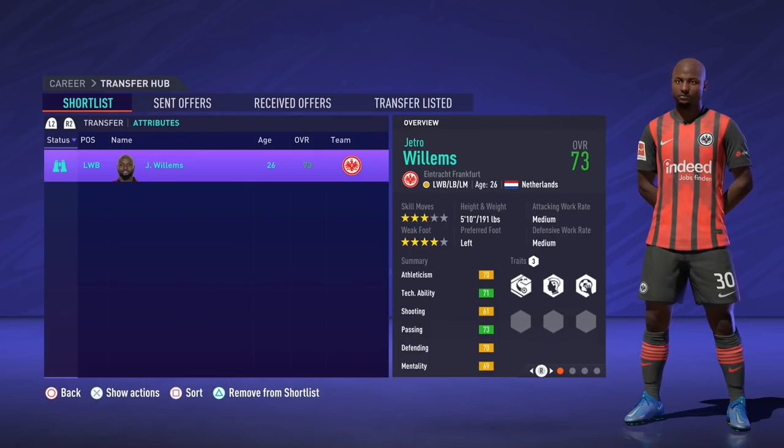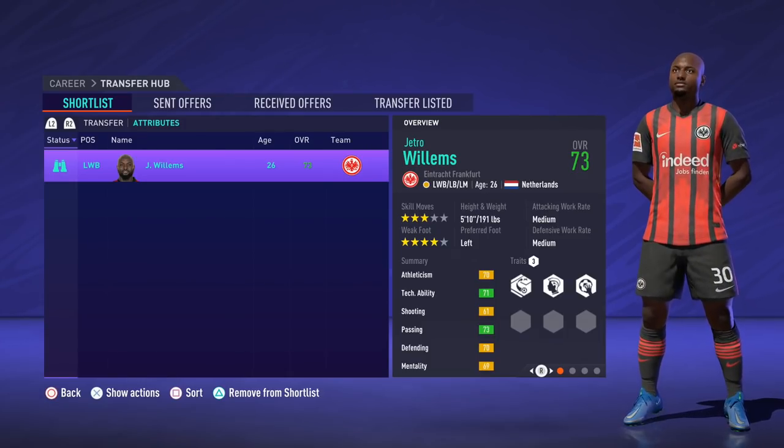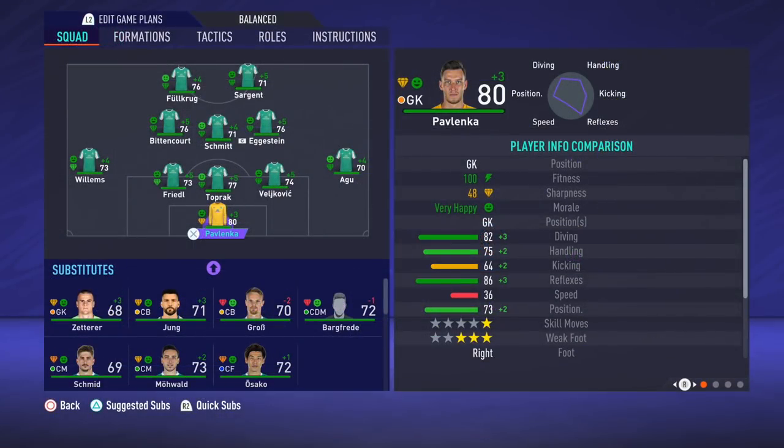Jeter Williams has been a standout in career mode for a few years. He had good seasons at Newcastle but finds himself at Eintracht Frankfurt right now, not getting much playtime. This is another bargain transfer — only paying 3 million for a player who can play left wing back or be converted to a different role. So with the Zweiter Bundesliga season ready to get underway, this is the new look Werder Bremen squad. Most of our players are in the lower to mid 70s, but we have standouts like Pavlenka at 80 overall and Toprak at 77, so we need to rely on our defense.